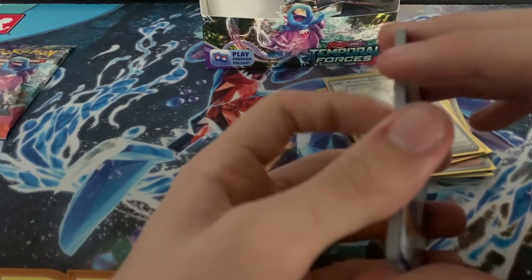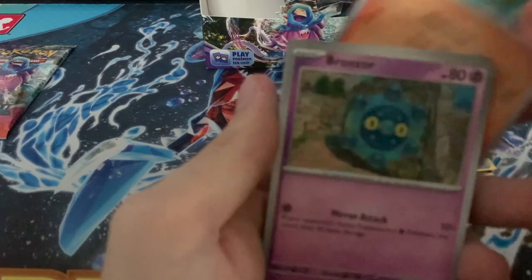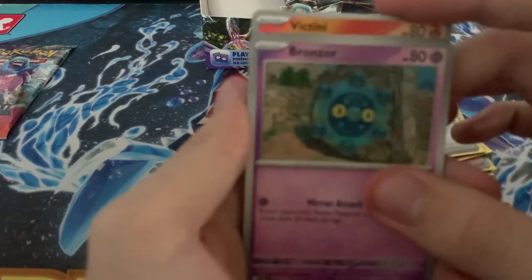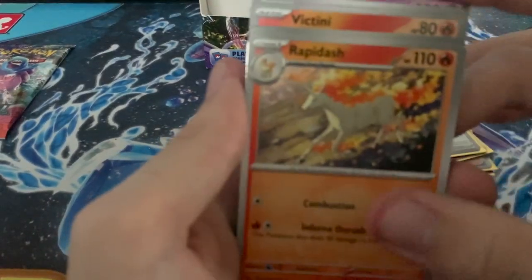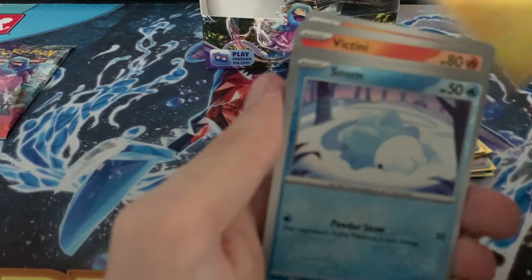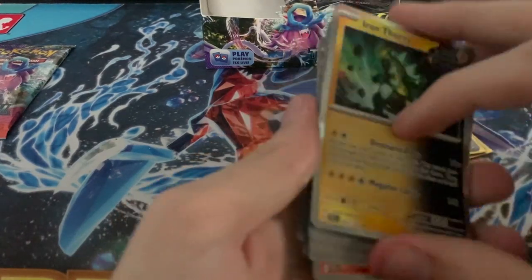Fire, Electric. Mr. Mime, Raichu, Vikavolt, Bronzor, B.E.M., Rapidash, Boltund, Snom, Buddy-Buddy Poffin, and an Iron Thorns.